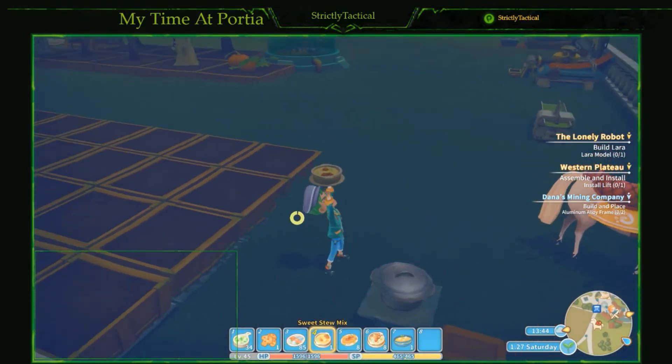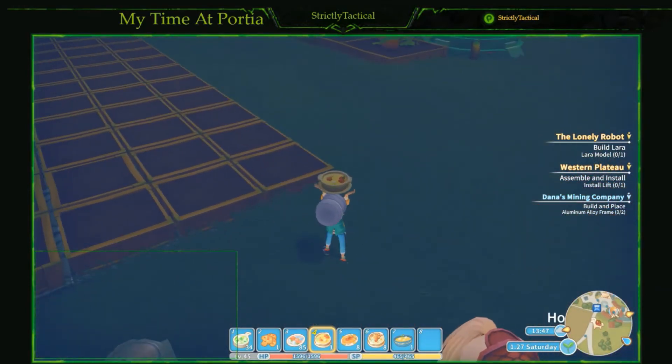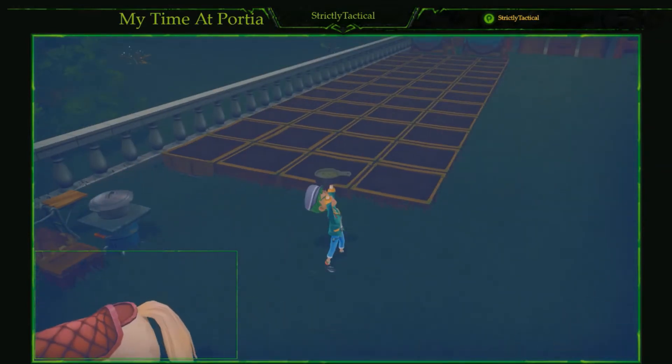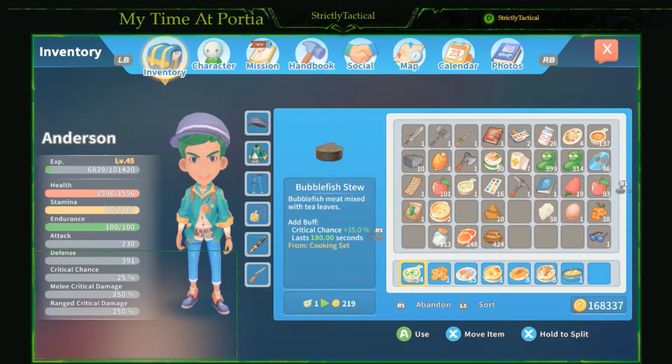I'm here to show you guys the seven recipes that will actually really help you in this game. We're gonna start off first with bubble fish stew. This stuff is great because it gives you a critical chance buff for 180 seconds — a 35% critical chance — which is really good when you're in the dungeons or doing any kind of grinding on killing monsters.